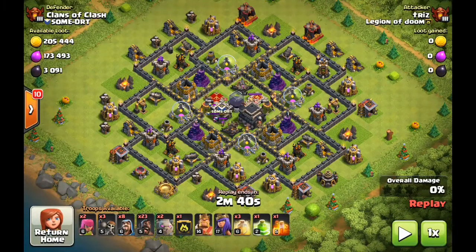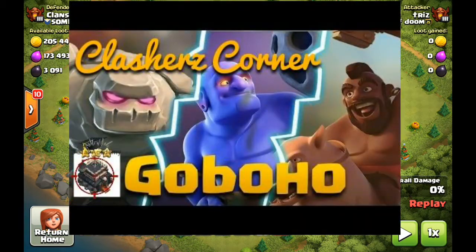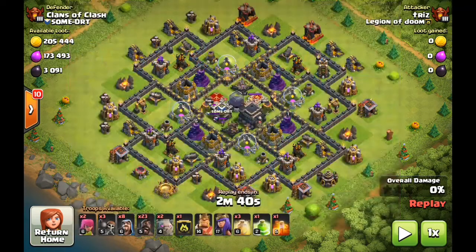What's going on guys, Trizzle here bringing you another great tutorial. Today we are going to be going over town hall 9 GoBoHo. It's been a really long time coming — I should have put this strategy guide together a long time ago. As you guys know if you've been watching the channel, we tend to have a little bit more air-centric raids. I've been doing penta LaLoon for over four years now, so it's very much my bread and butter. I'm more of a LaLoon guy than a hogs guy, but that doesn't mean I don't have the skills. Today I'm going to be showing you guys how to do this attack because it is a very strong attack.